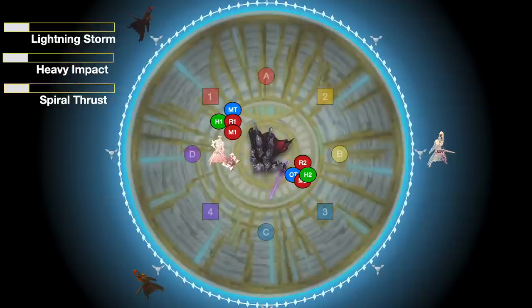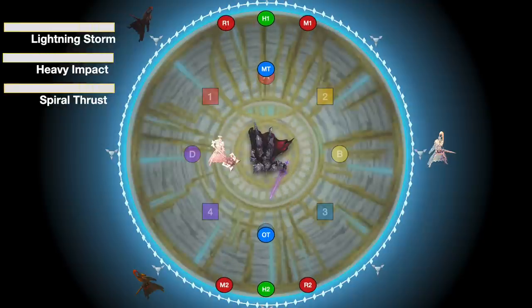Your party needs to rotate to those safe spots and spread within them. Around the outside of the arena there are little fidget spinner markers placed directly on each cardinal and intercardinal. Your melees and ranged want to be spread about four crystals to the left or right of those fidget spinners. Your healers can stack directly on them, and your tanks can use these waymarks as guidance for where to stand so they're not too far into the middle.